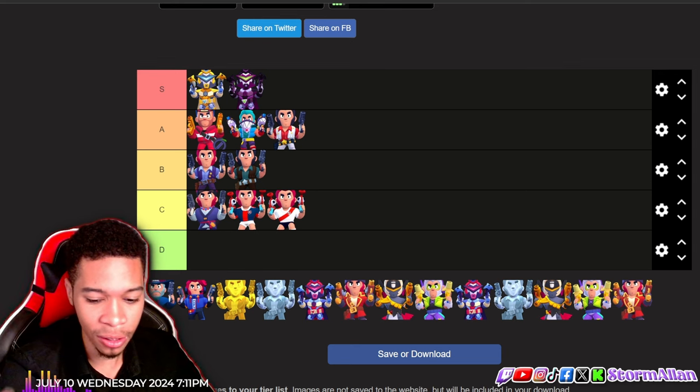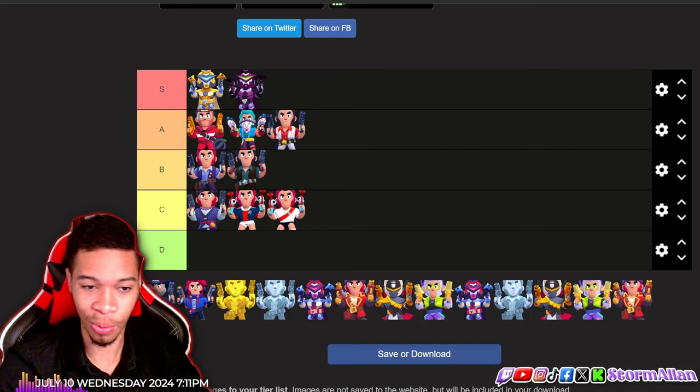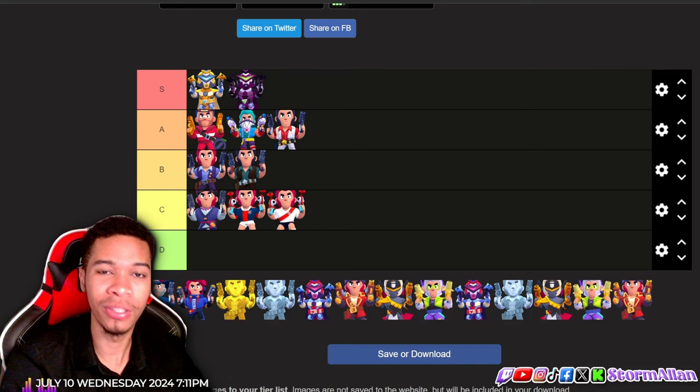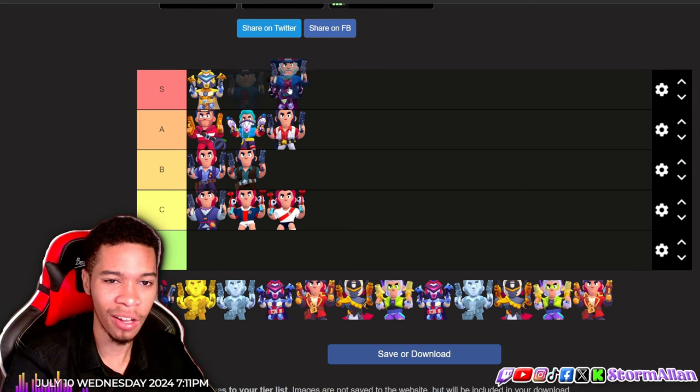Next on the list we have one of the best Colt skins yet — the gunslinger. They gave him a mustache; he has that Jonah Hex look. If you've never watched Jonah Hex, you're probably really young. But now he looks like an older cowboy who's seen it all, baby.